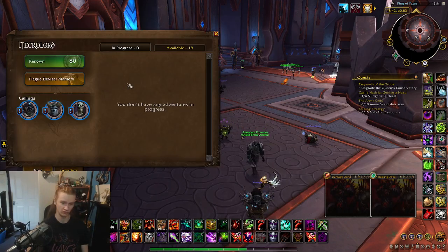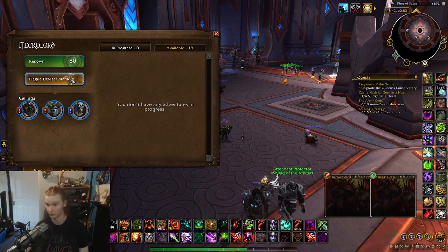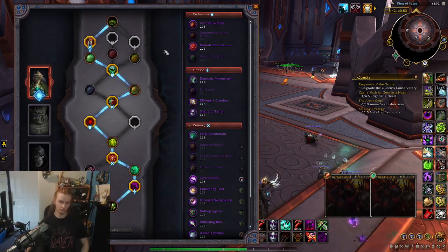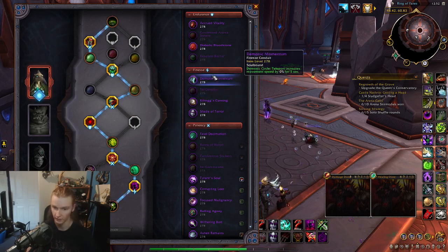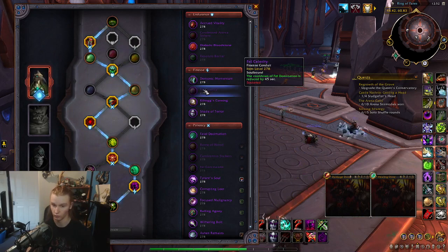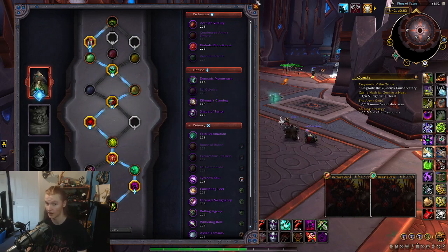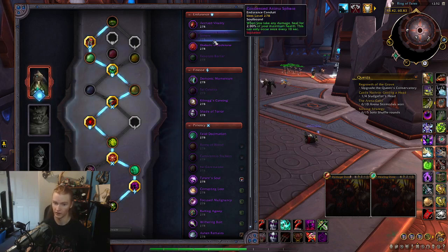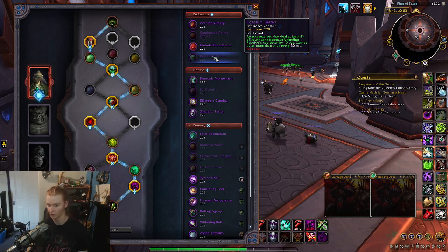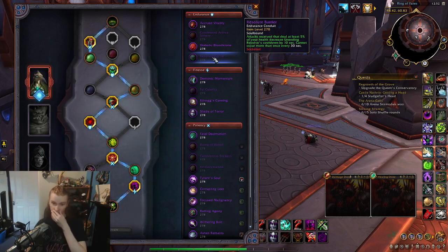As for Covenants, I strongly recommend Necrolord for the Decimating Bolt — make use of it before it's gone from the game forever. Conduits — most of the Finesse Conduits don't work; the only one that works is the Fel Domination cooldown one, which is why I haven't taken that talent. As for Endurance, the Animus Sphere has always been good, and your Endurance Barrier — very good. That's why we don't go into the talent route to take this as well.